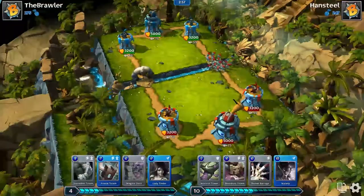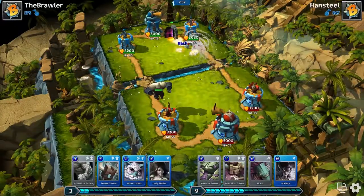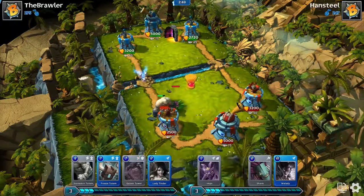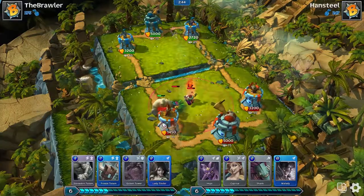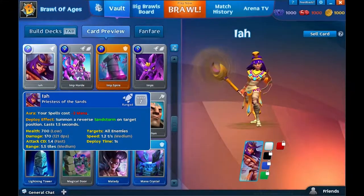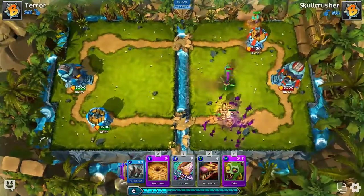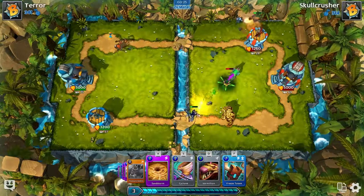Units are your trusty brawlers. They traverse across the map automatically and kill everything in sight, unless they die first. Some units are really powerful and even have special attacks, such as leaping at enemy buildings or channeling a deadly laser, while others reduce the cost of your spells while they are alive. Several units even have death effects, leaving a special boost or aura in an area after they die.